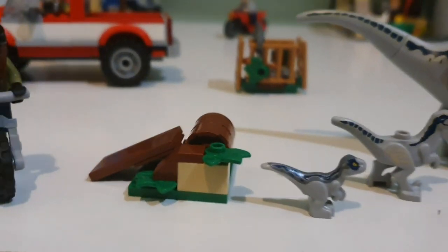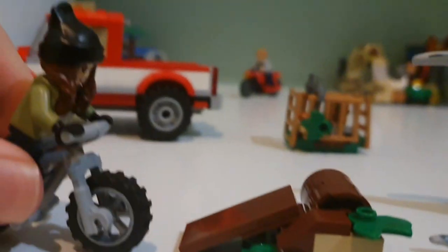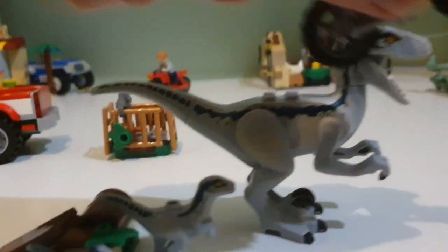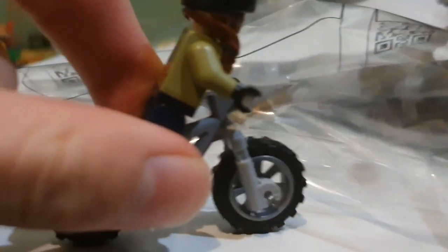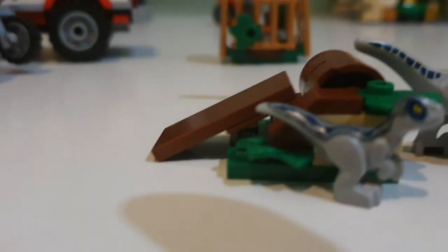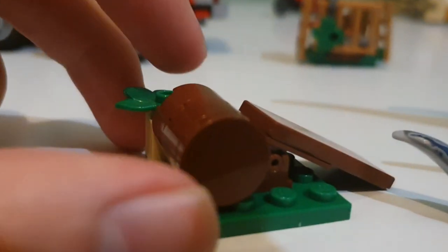I really like the foliage piece they've added — it's really cool every time they include foliage in any set. You can use it with Maisie jumping over it. It's a cool little log piece and you can jump figures over it, as I just showed.